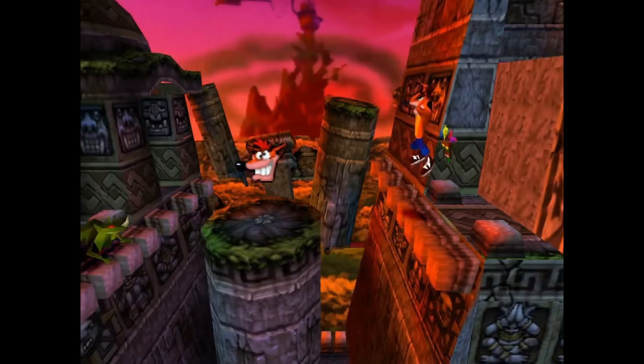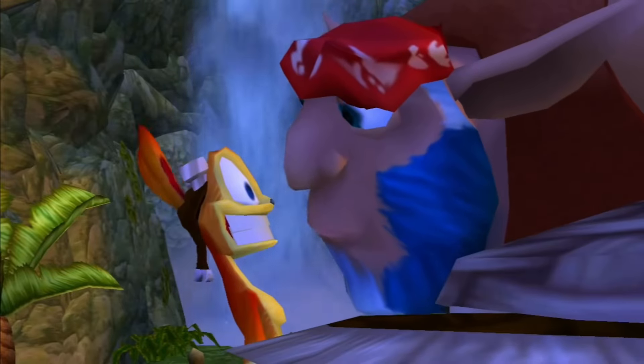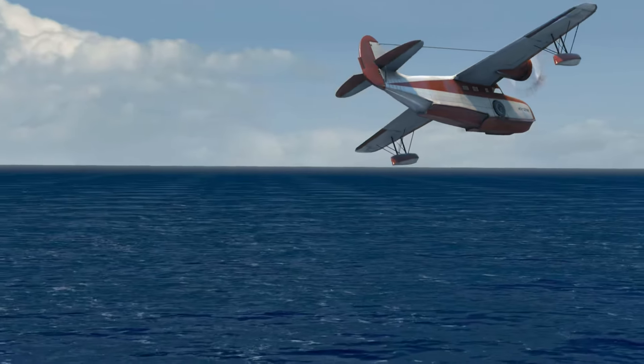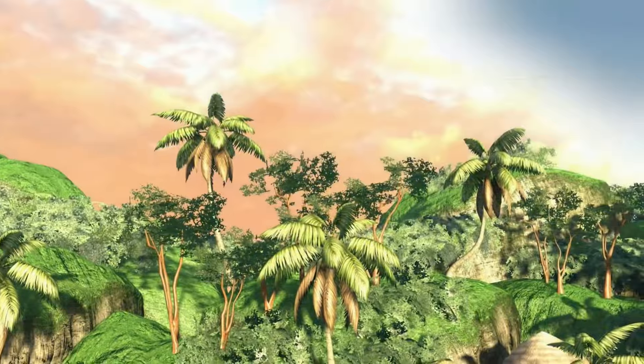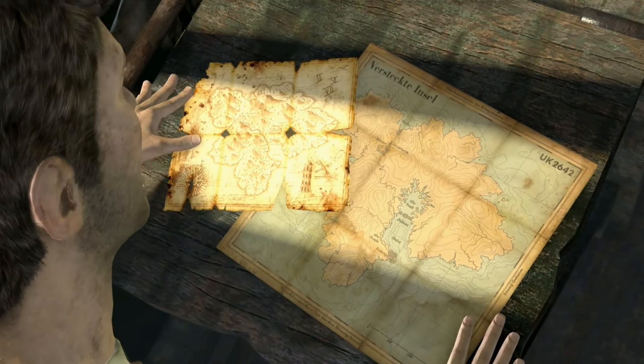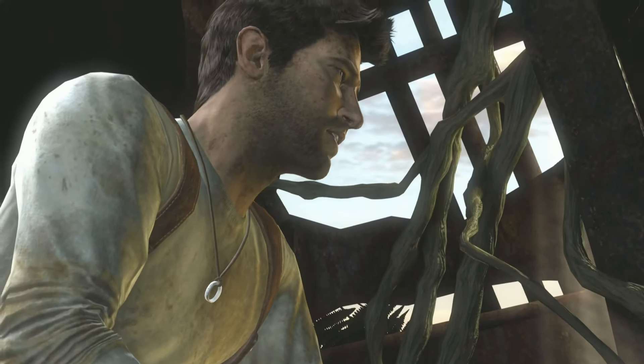In the 1990s and 2000s, developer Naughty Dog was best known for Crash Bandicoot and Jak and Daxter. When the PlayStation 3 was being made, it presented an opportunity for them to create a new IP that would take advantage of the increase in graphical power. That IP would become Uncharted: Drake's Fortune, a third-person action-adventure game first released in 2007, with a remaster releasing in 2015. Taking clear inspiration from Indiana Jones, among other sources, it stars a treasure hunter named Nathan Drake, who is pursuing El Dorado, the Legend of the Lost City of Gold. It was universally praised at release and has sold a total of 4.8 million copies lifetime.